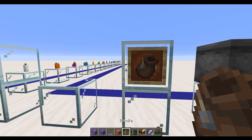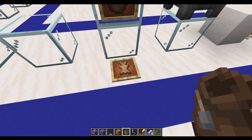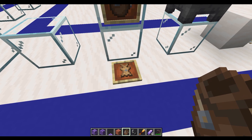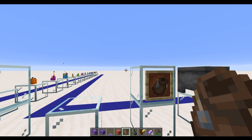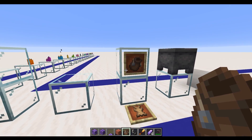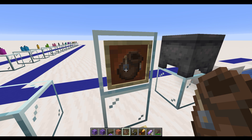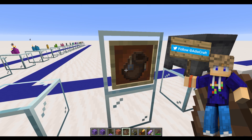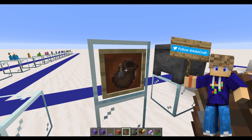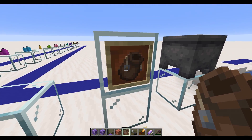Here we have the next item on the agenda, which is the bundles. These are crafted using some rabbit hides and some strings. Even though I can't really get them working — even when I went into survival mode I couldn't get anything to go into the bundle — I think there might still be some bugs with them. However, the bundles can hold 64, or a stack, of anything. If it's a non-stackable item like a wooden sword, it will only hold one, but it would hold 16 ender pearls or eggs or signs, or 64 of your regular stackable blocks.